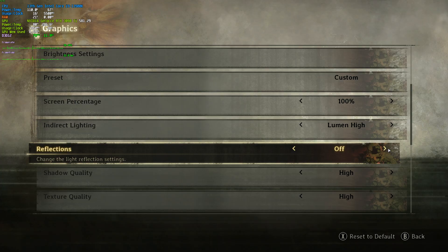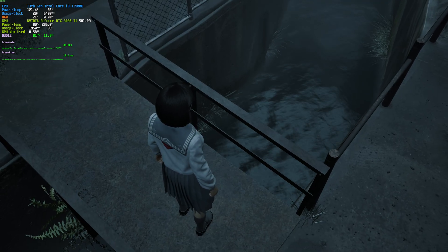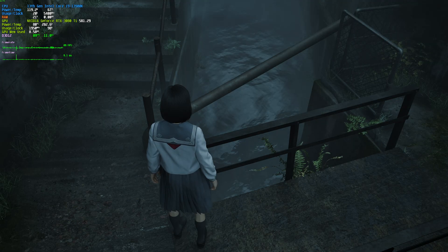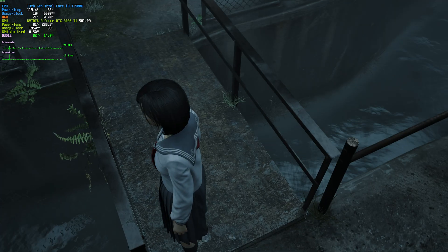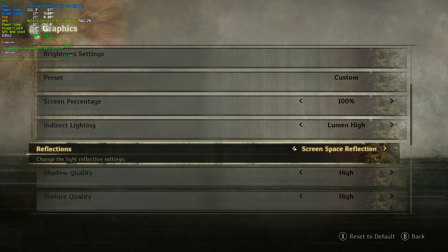For Reflections, we've got Off, SSR, Lumen High, and Lumen Epic. Whenever there are no reflections visible your FPS stays mostly the same, but even for water — a puddle or a river — your FPS will change. With Off I'm at 90, SSR at 89, Lumen High at 86, and Lumen Epic around 81. There's a small performance hit, and I'd recommend playing with Screen Space Reflections if anything.